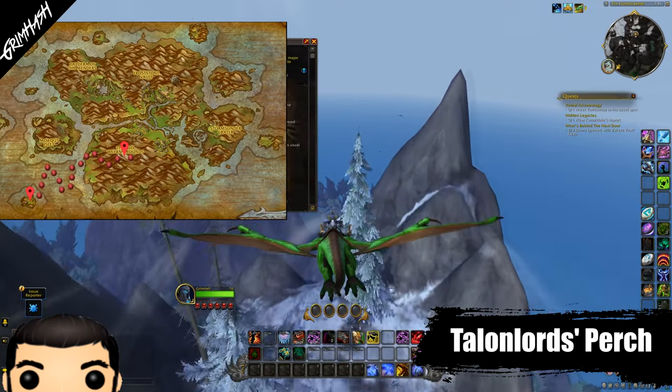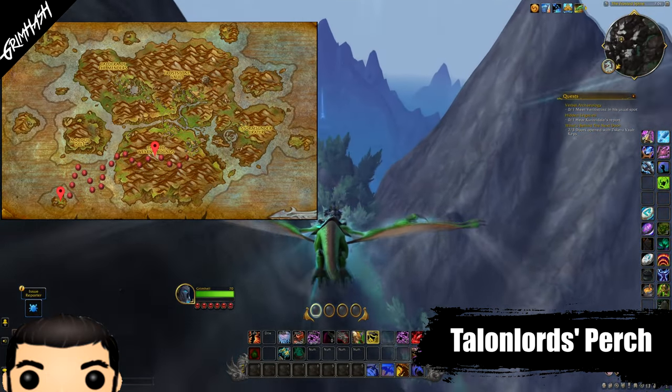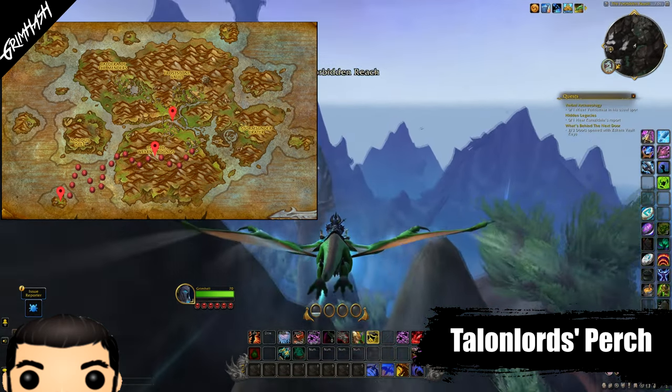Now once the Frost Glyph has been collected, we're heading to Talon Lord's Perch. This one is a nice easy one — simply head over the mountains and glide your way down to the tower below. The Glyph is glowing away in this open top tower.